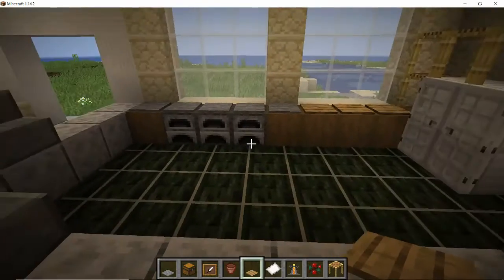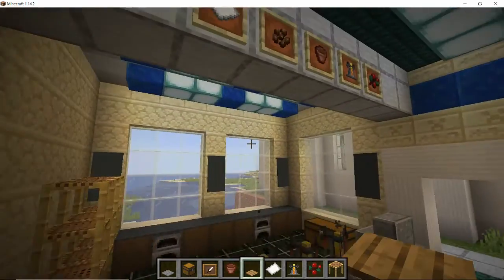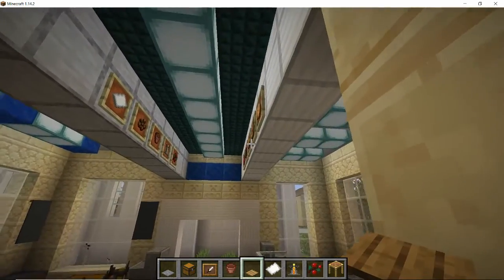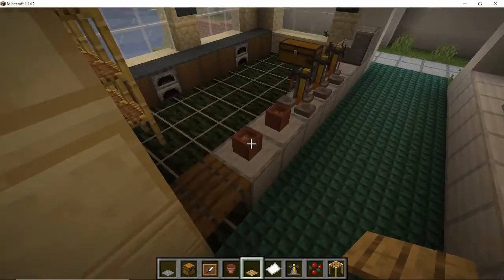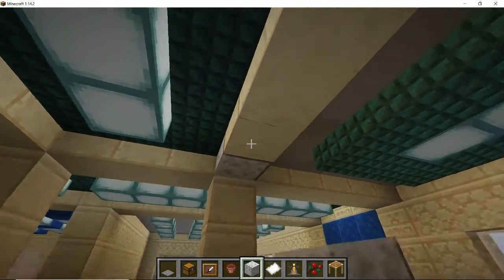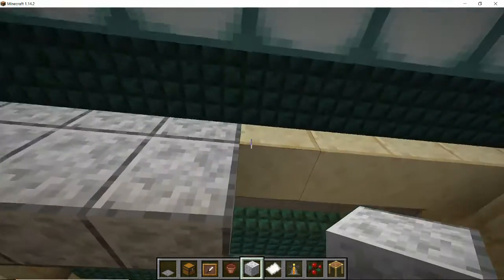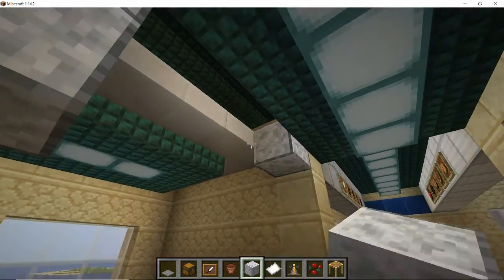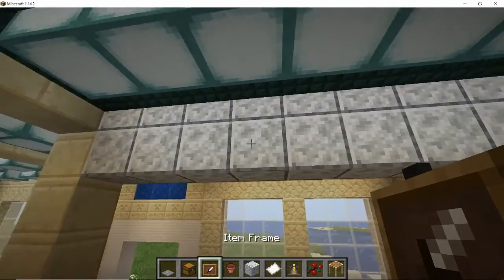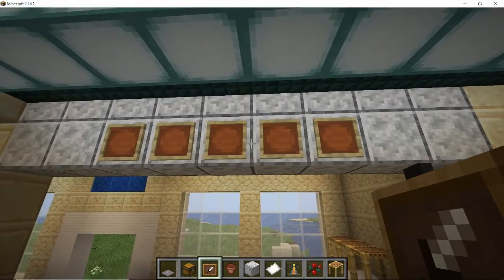So we've got our three tills for serving people, and like we did with the other shops we're going to want some sort of board to show what we're selling. We've used the same material down there as before, so if we use the polished diorite up here for our signage — remove the one row across there and add the diorite for two rows — then we can add the item frames, leaving two empty at each side to create the board frame.